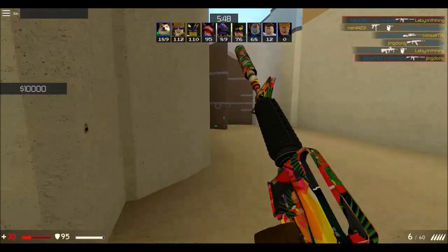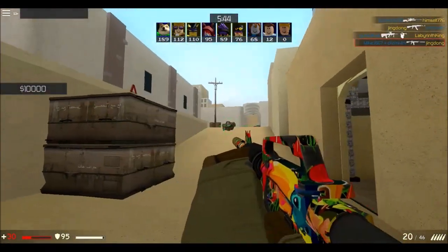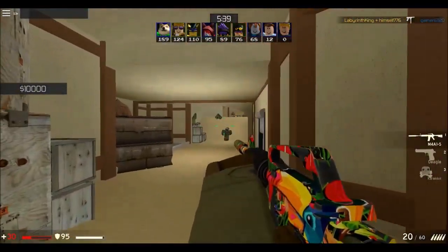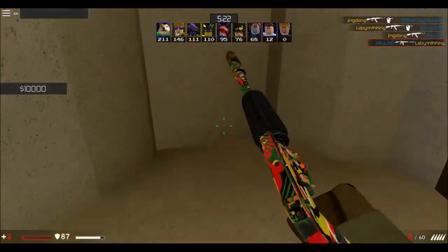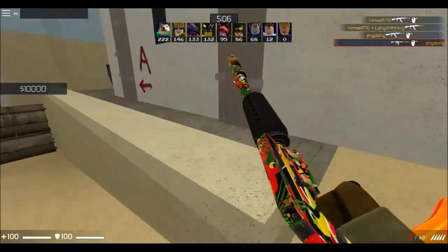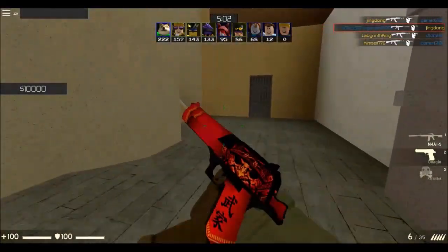You only want to spray if the enemy is very close to you, like this one right here. Since he's very close, you can manage the spray. If you try spraying from very far it's going to be very difficult, so tap or burst. Also, never run and shoot at the same time — that applies to any gun. Always stand still, shift, or crouch.